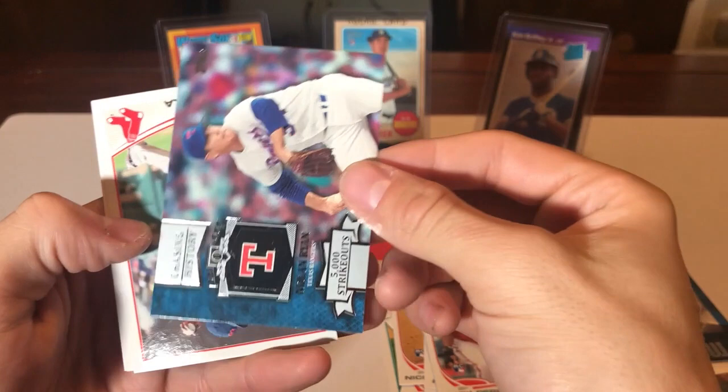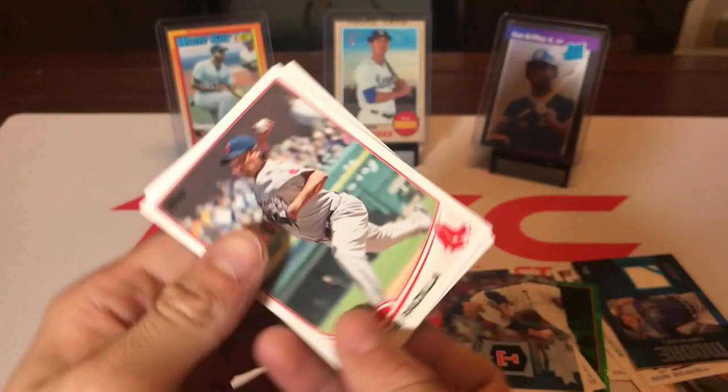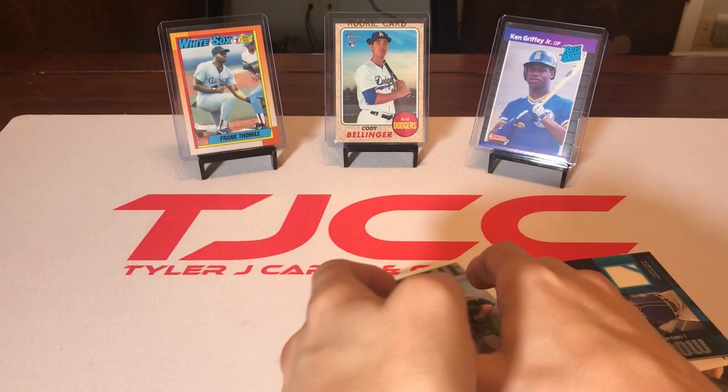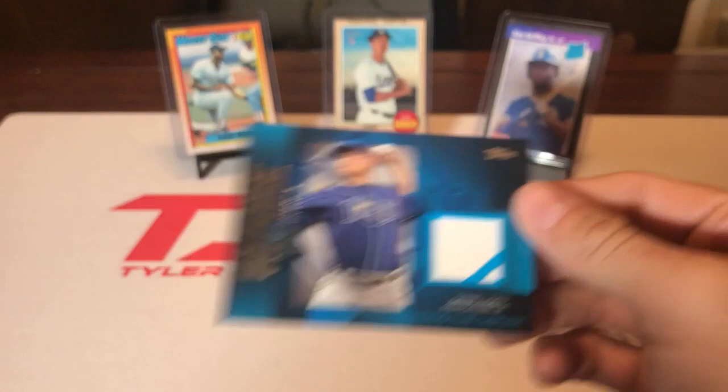We got a Yuri Perez rookie card, a Nolan Ryan 5,000 strikeouts Chasing History insert, a Vicente Padilla, Kyle Farnsworth, and Jared Parker. Out of those three packs, our best hit was the Matt Moore game-used memorabilia patch — putting that to the side.